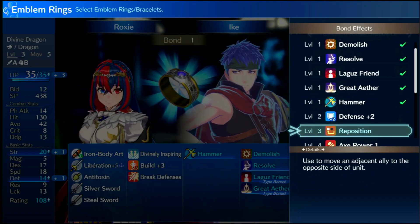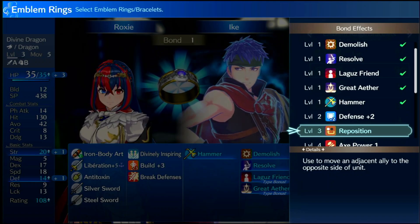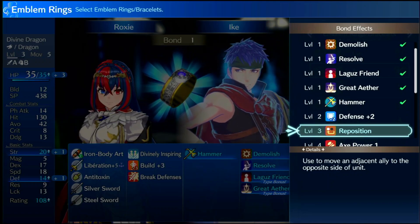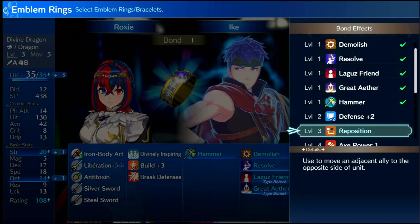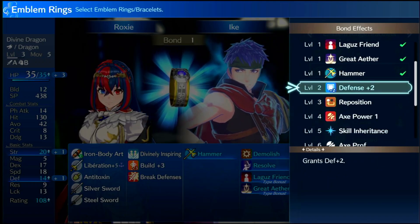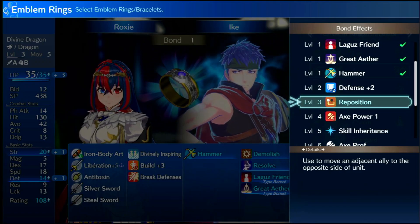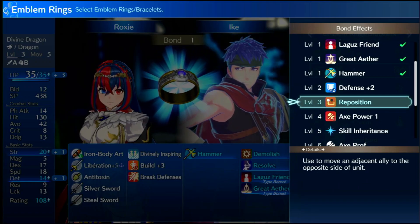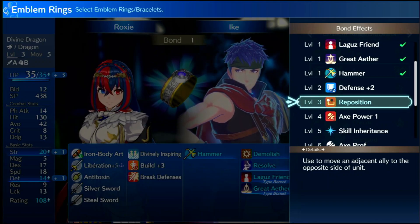He comes with Reposition, which I'm glad is an inheritable skill because Drawback is locked behind the Eliwood bond ring at S rank, and Swap is class-locked to Paladin. Reposition is one of the best positional skills you can get — I don't care if it's Heroes or Three Houses, it's always worth inheriting. It only costs 200 SP.